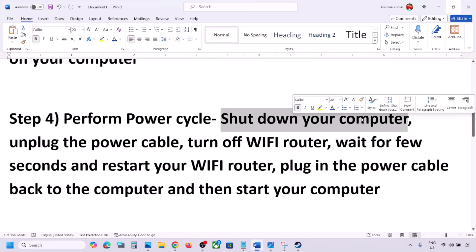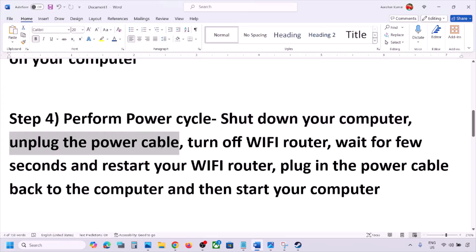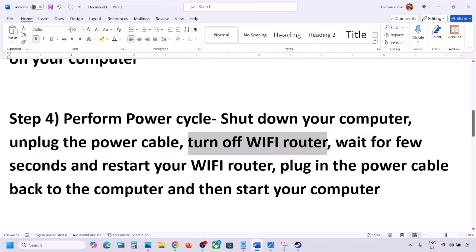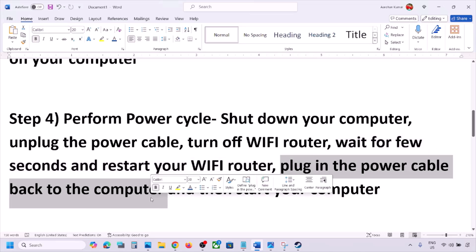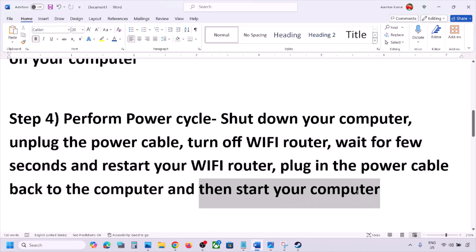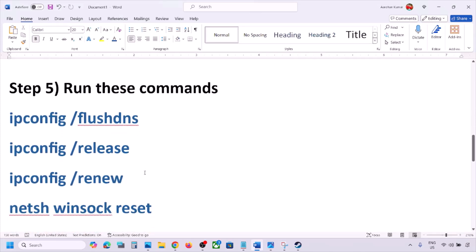The next step is to perform a power cycle. Shut down your computer, then unplug the power cable from the computer. Turn off your Wi-Fi router, wait a few seconds, then restart the Wi-Fi router. Plug the power cable back into the computer, start your computer, and check.